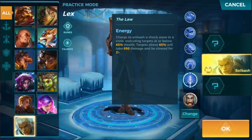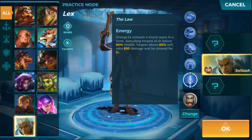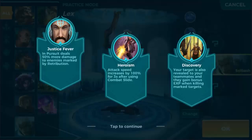Targets above 65% health will take 650 damage and be slowed for two seconds. That's not too bad. I'm curious if it can hit multiple targets since it's a cone shape — we'll have to test it. For his legendaries: Justice Fever means In Pursuit deals 50% more damage to enemies marked by Retribution.